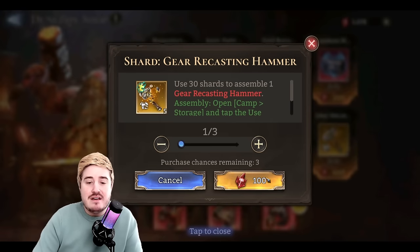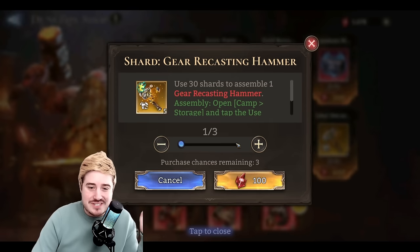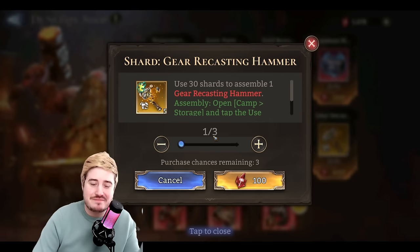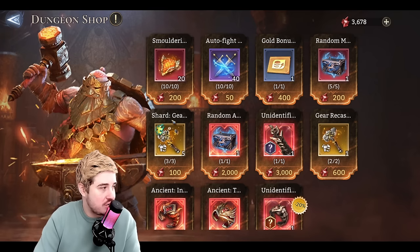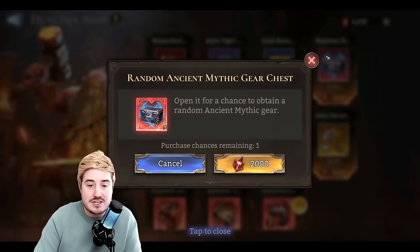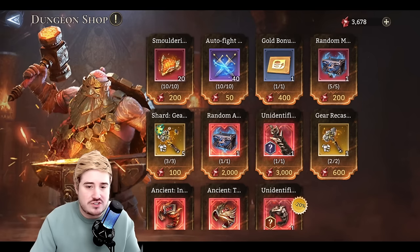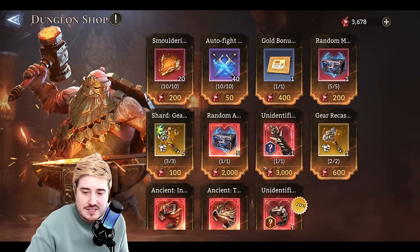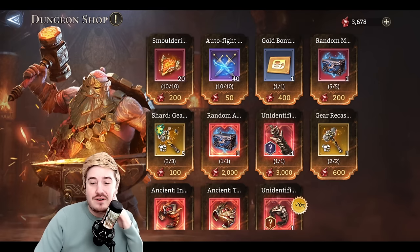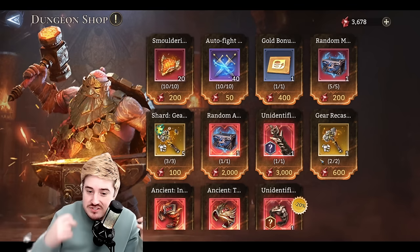Gear recasting hammers are terrible. For 100 crystals, they're valuing this at 600 crystals total since you need 30 fragments — I'd value it at zero. It's useless. You have to buy fragments in two rotations because you can only buy three groups of five now and three groups of five later. So over two different gear dungeon events. Absolutely no way. You might think this is the thing they mentioned for re-rolling ancient gear, but it's not — that will be called a chisel or something like that.